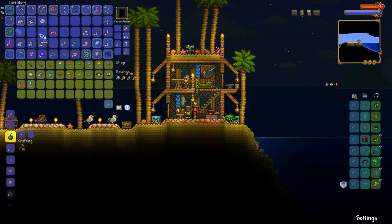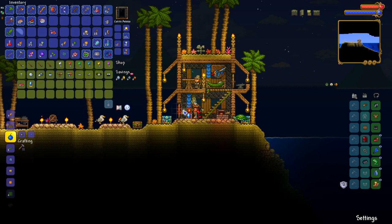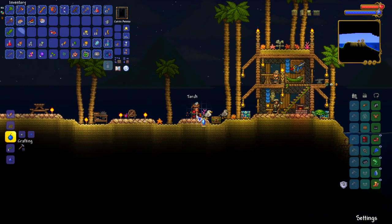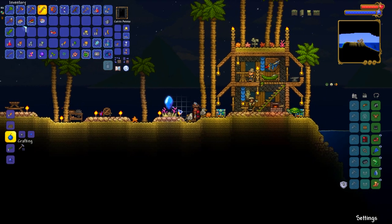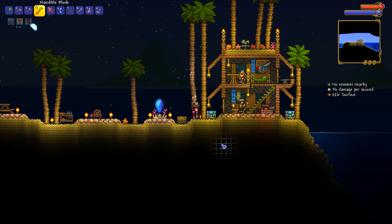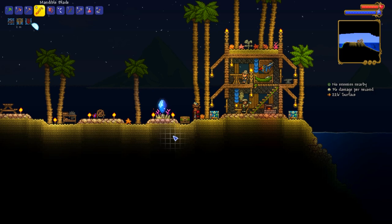There it is — the ocean pylon! Beautiful. I think I'm going to put it right here and maybe surround it with a little bit of a build. But ladies and gentlemen, finally we have the ability to teleport between places. The ocean pylon is just huge for this world — I'm so happy that we got that done.